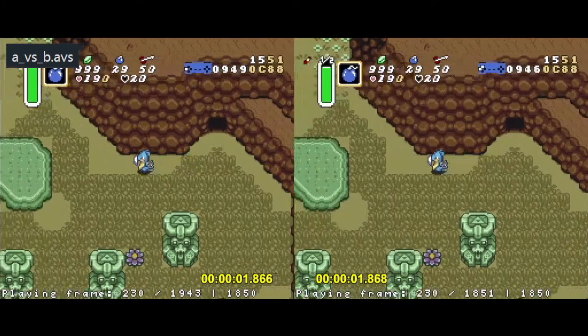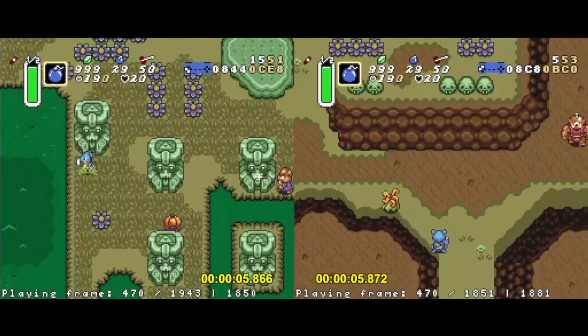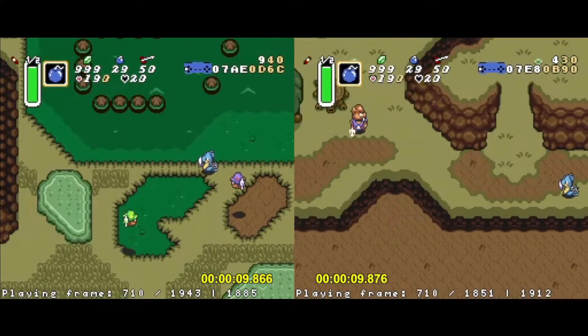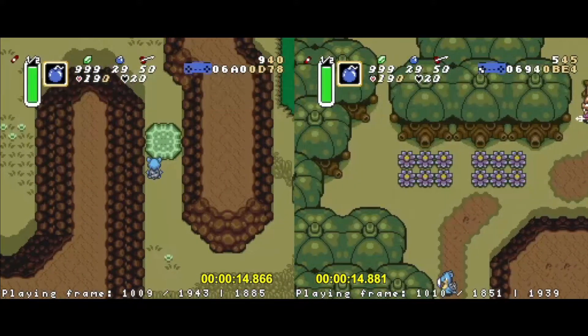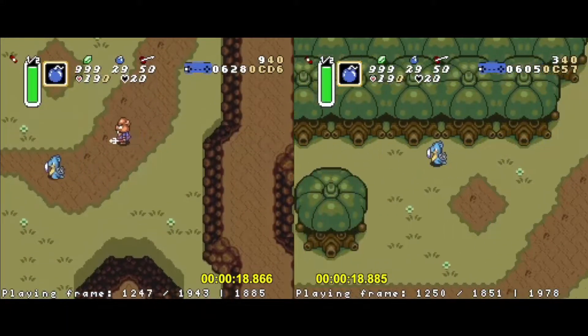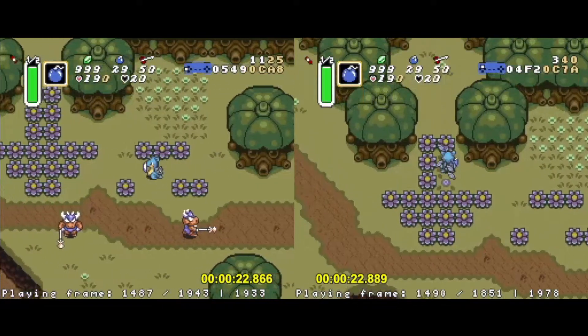Now let's look at going the other way around, from Hype Cave to Stumpy. Theoretically it should be about the same walking — it's just kind of walking the same route basically in reverse. Again, the bottom route is more dangerous because it's got these bird enemies, and you can see that the top route is going to win out here. So again, I'd recommend going up.